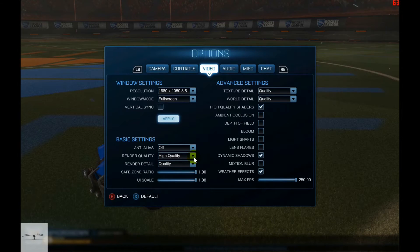Last up is Rocket League. Settings used: 1680x1050 with no anti-aliasing, high quality render, detail quality, texture and world details at quality, high quality shaders, dynamic shadows and weather effects. V-sync is also turned off.